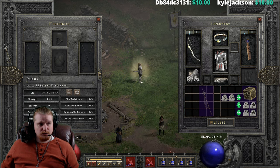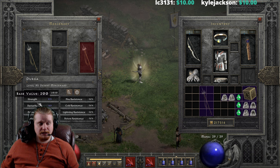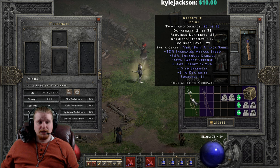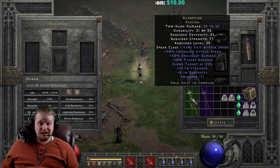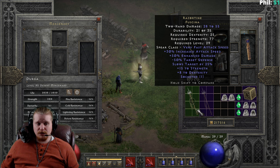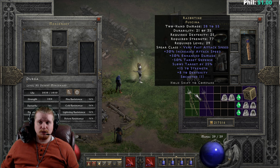Still very easy to equip on your mercenary, and it's going to give him a pretty nice amount of damage along with some very nice effects which are going to make him stay alive. The slows target by helps him stay alive. The negative target's defense means he hits more. And if you've got lifesteal on him, he's going to hit more, which means he's going to stay alive. In general, it's just a very nice, fast weapon to put on the mercenary to keep them up.